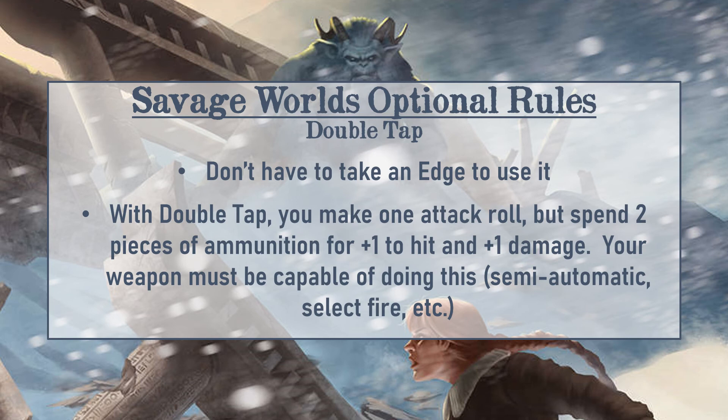We find this doesn't really throw off balance, especially since both sides can use it as long as their weapons are capable. For the game I'm running on the channel right now — our Devils of the West series — it works really well because it's a wild west style series with lots of revolvers, and having that ability to double tap and fan the hammer feels really cool thematically. It may not translate perfectly in every game, and in some it might become a default option players use every time, but for ours we really like it.